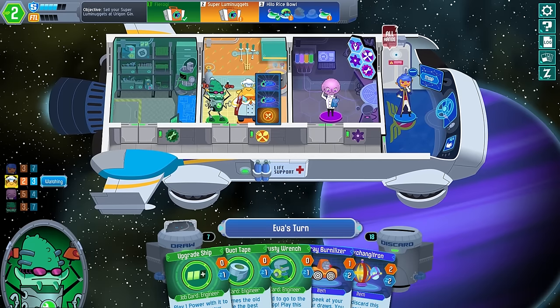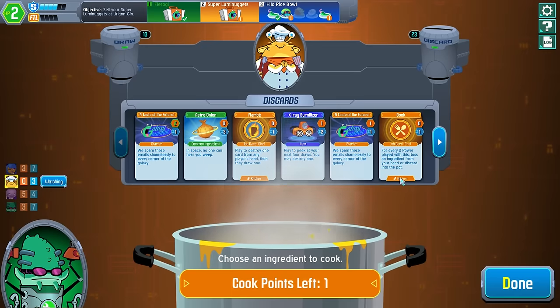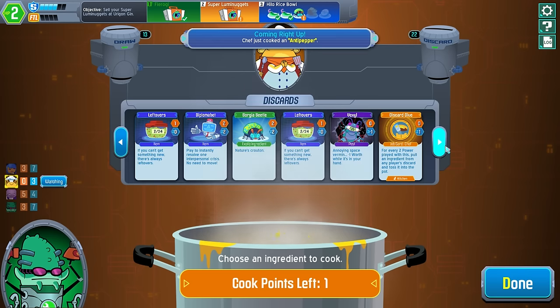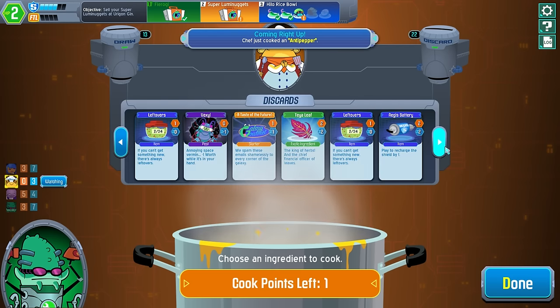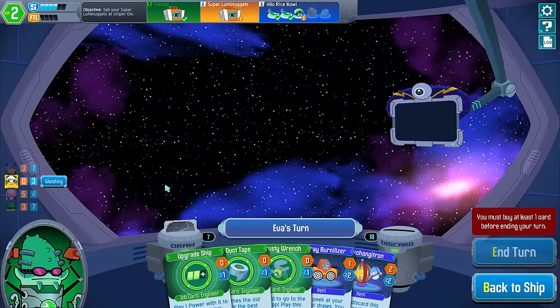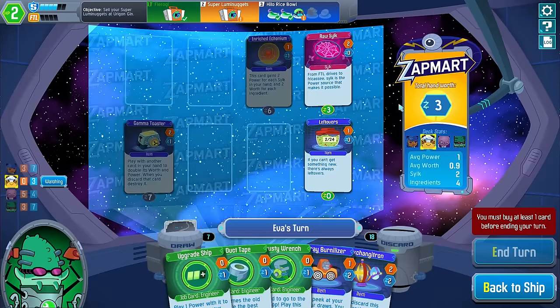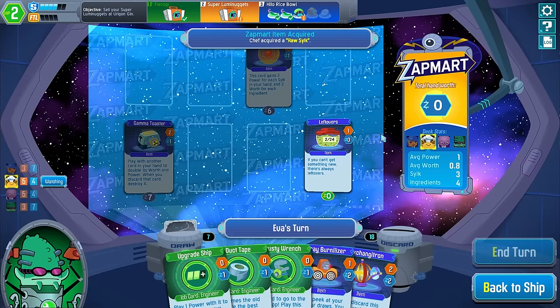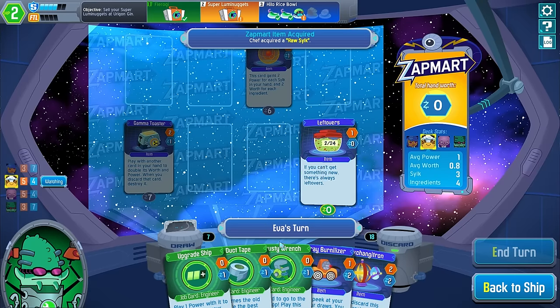If I do this one, and then this one and this one. If you have a choice, you'd rather not cook the beetle first because it's got decent stats. If there's a choice, you'd rather cook the anti-pepper. If you don't have a choice, just cook whatever you can. I have a choice — I was planning on doing both. If you're only going to do one, you might as well keep the one with two energy on it. Raw silk or leftovers. I'll go with raw silk this once because I'll be getting more leftovers.